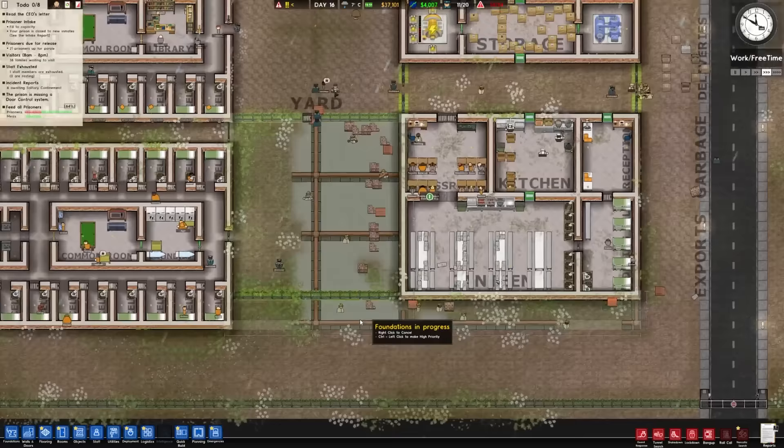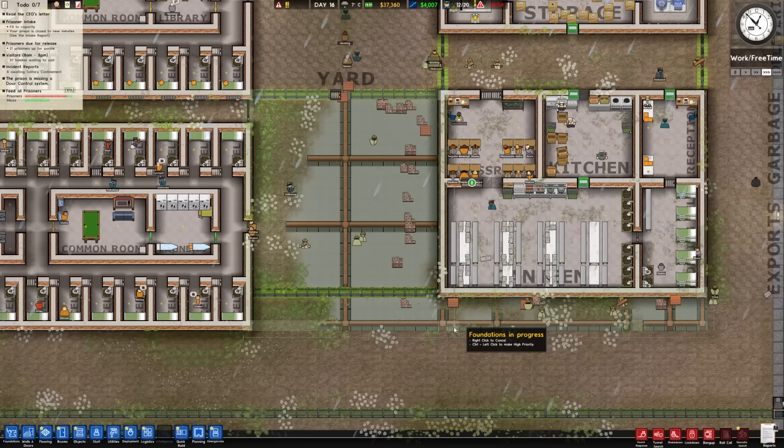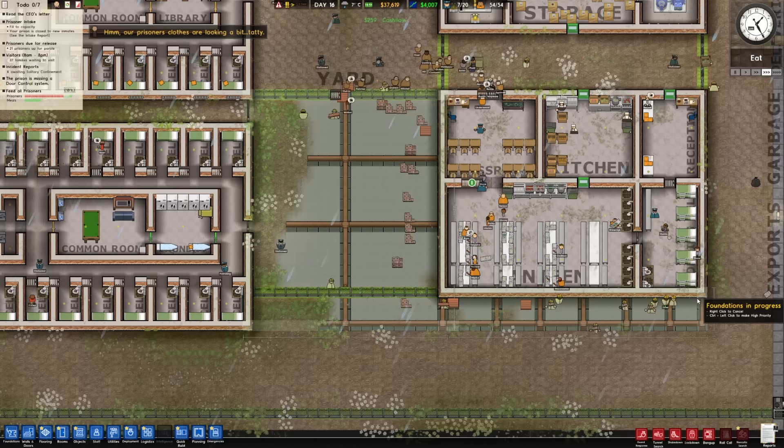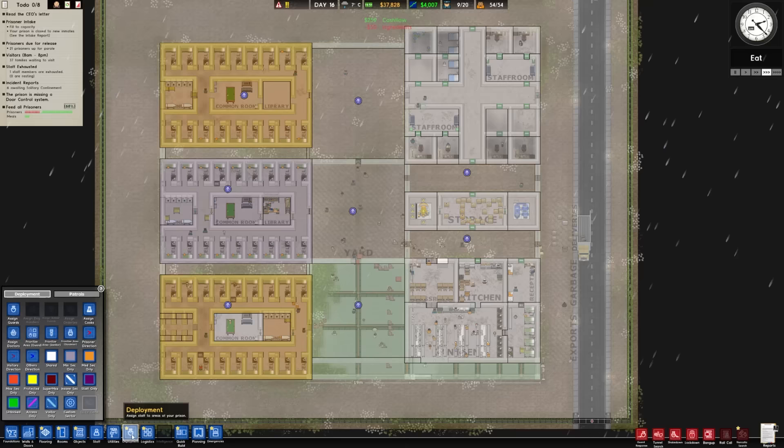Once they put this in, it's probably going to break a lot of these walls and we'll have to go take care of that. But what we'll end up doing is this will expand the canteen - we can continue to use it as a canteen, just make it a little bigger. We'll make the holding cell a tiny bit bigger as well. And then we can actually expand this canteen all the way out. This was minimum security, this is medium.